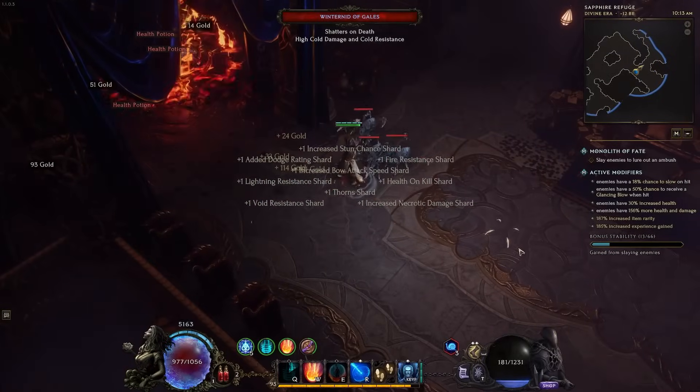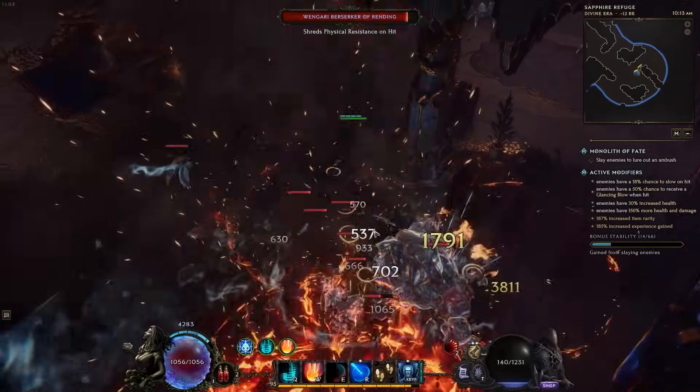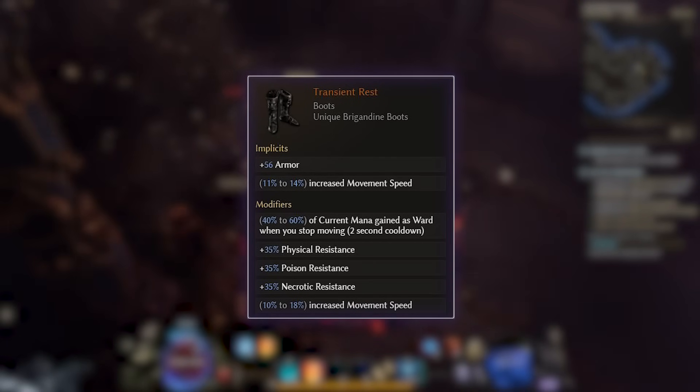We have actually realized after playing this build, just due to the nature of how it works, and because mana gain — Spenda's board is such a large portion of our total defensive layer — that when you are sitting at low mana values, Transient Rest, for example, does not really give you much value, making it sometimes feel very squishy.